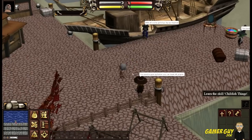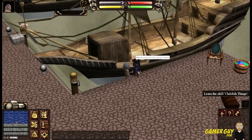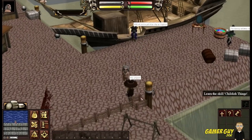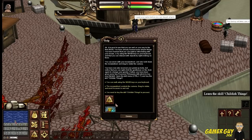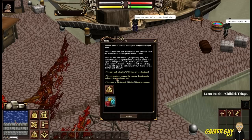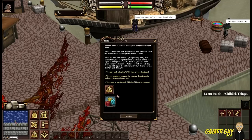Speak to that guy. Learn the skill childish things. Do I have to speak with you again? Hey pilgrim, I am learning the skill. Oh wait, you can walk — WASD. Mouse wheel controls the camera. You need to buy the skill childish things to proceed. How do I buy that?